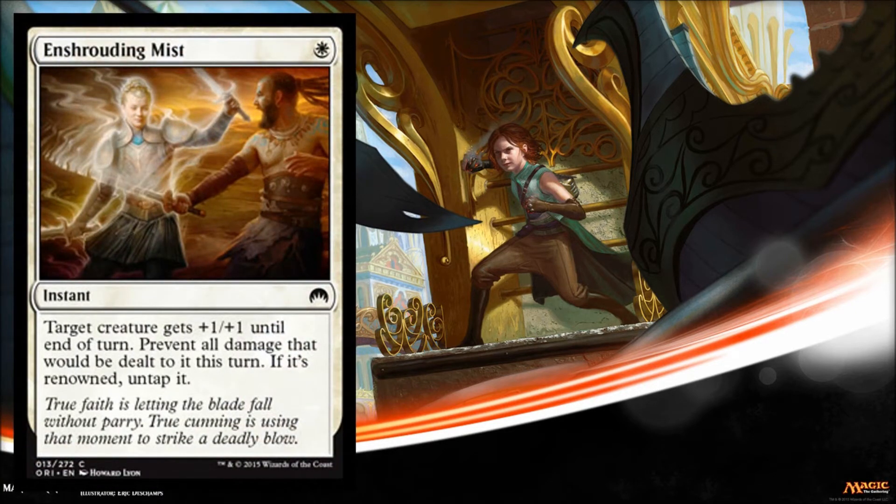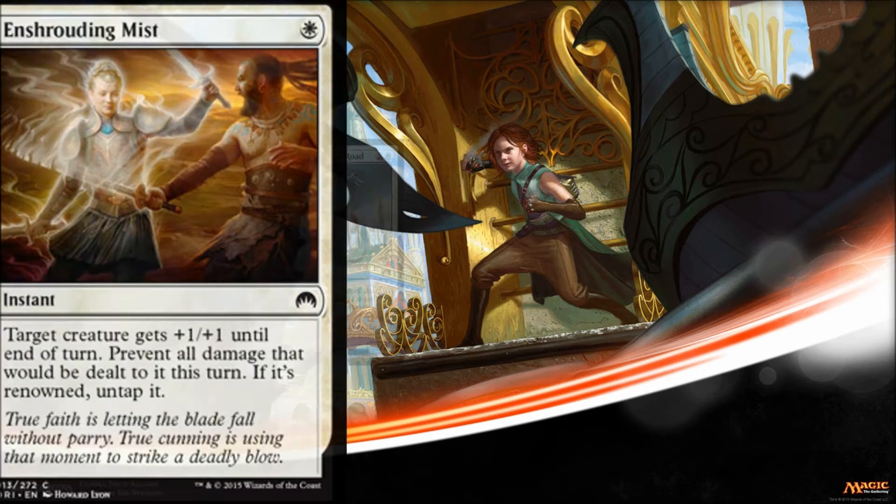On to our first brand new card of the day — it's Shrouding Mist, and it costs 1 white. It's an instant. I love these cheap cards in white that let you save one of your creatures or prevent damage from a direct damage spell, and this is exactly what it does. It prevents all damage that would be dealt to the creature this turn, gives it a +1/+1, so it can be used as a nice combat trick, and on top of that, if the creature is renowned, untap it. So what does renowned mean? Well, renowned is a new mechanic — let's take a look at it in our next card.